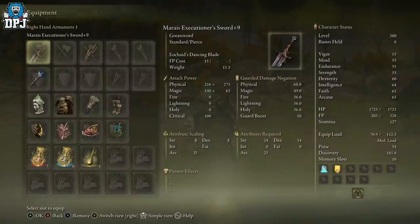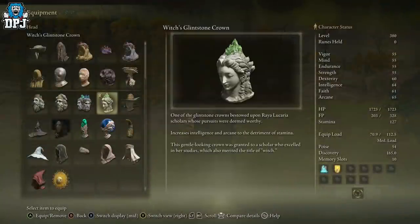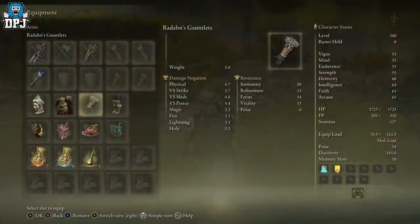As you can see by my stats — yes, I'm level 380 — but I try to respec and balance across the board to keep it realistic. You could spec into Arcane, Strength, and Dexterity and make this even crazier, but I wanted to keep it more realistic for those of you who aren't this high a level. The crown gives me about 3 Arcane and 3 Intelligence — nothing crazy, but it's there. For other armor pieces, just go fashion — put on what you like.